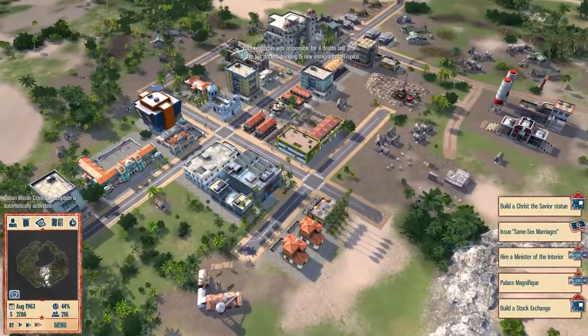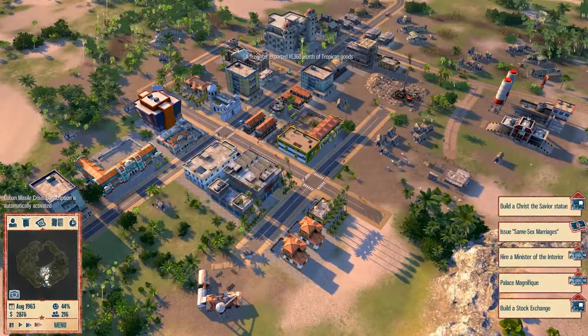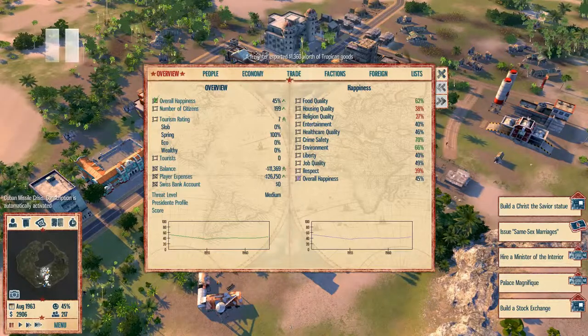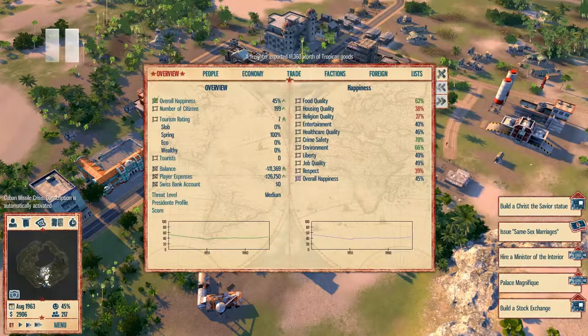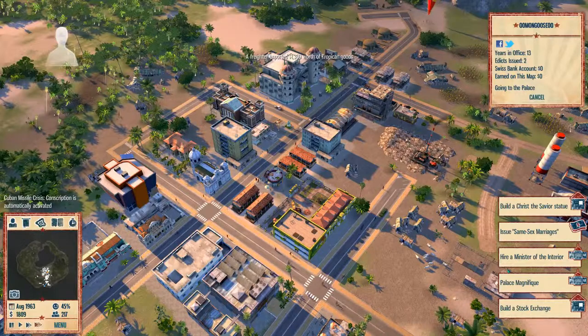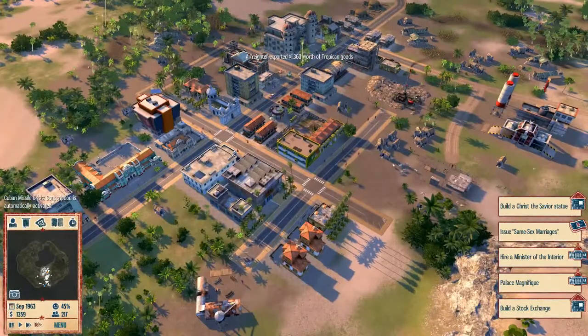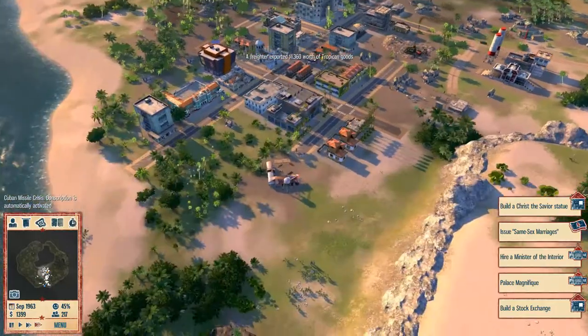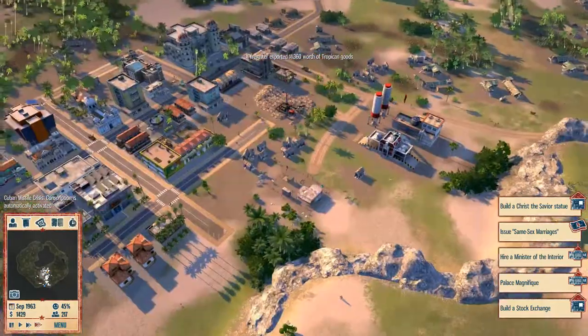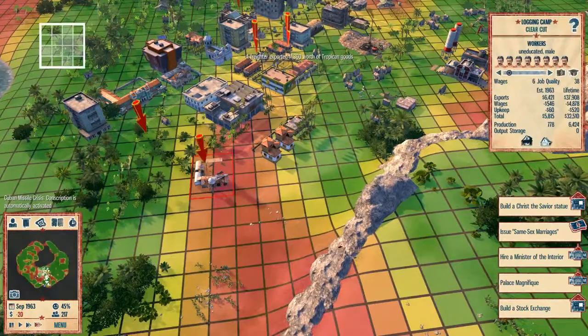Everything seems to be fine. I could probably fix up the religion and respect - oh, that's not good. Let's travel straight to the palace and gain some respect from the citizens. But while we're at it, do I have a lumber mill? No, I do not - we could build one.